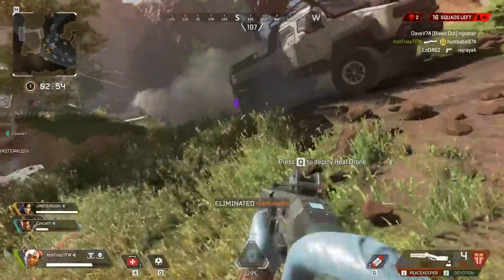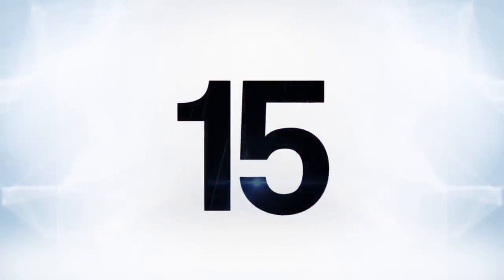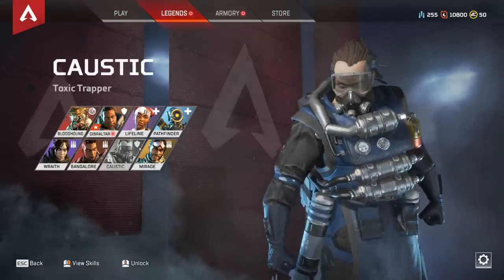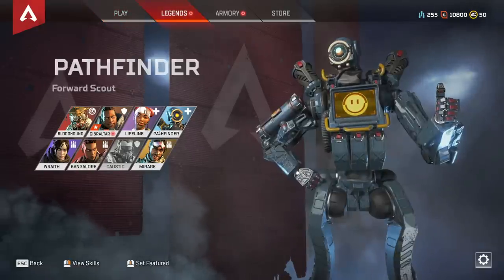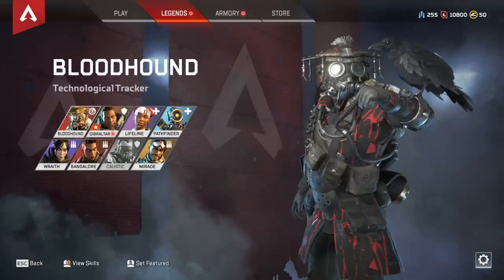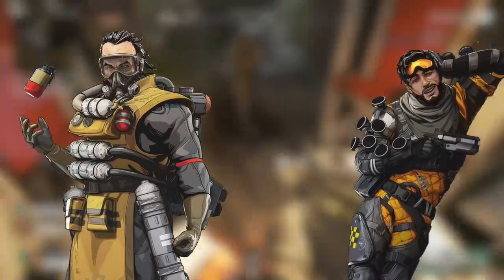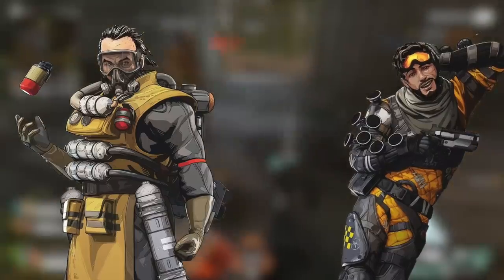At number 15, if you're grinding and don't want to spend real money, you get to unlock a legend at roughly level 23. By then, the game gives you enough in-game legend tokens to spend on one character — either Caustic or Mirage. Choose wisely, because after that the second one gets way more expensive. Do some research and look up their abilities to see if it's something you actually want to play.